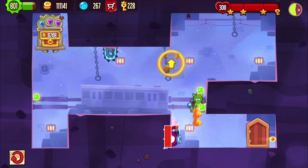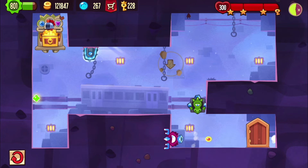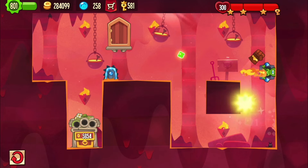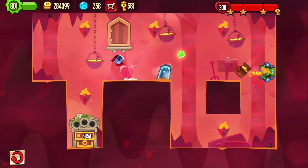Once you get past everything, you just wait in that corner. Reset the bloodhound. I don't know what the dragon is doing up there. And then there's plenty of time to jump down like that.